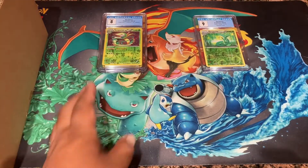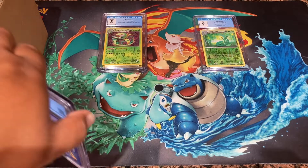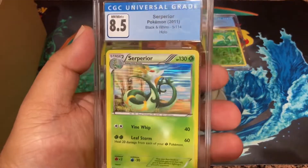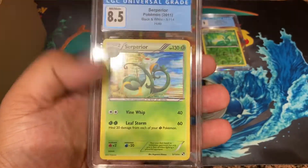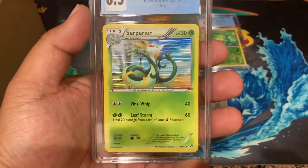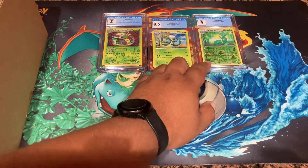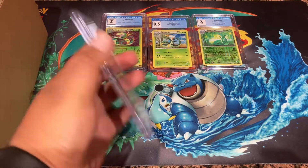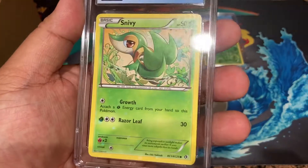I was always hoping one would get a little higher grade with some of the doubles I sent in. Either way, we'll see what I do with the doubles - either giveaways on the channel or whatnot. An 8.5 on this base Serperior from Black and White! This was cool - two leaf energies for 60 damage and heal. I did play this deck when it came out, I think it was a starter deck. Played it for fun. And Snivy: 7.5.